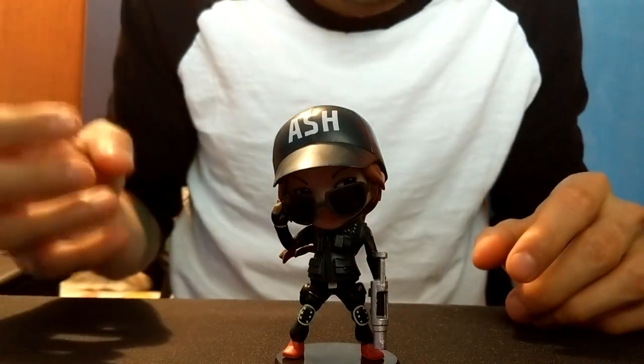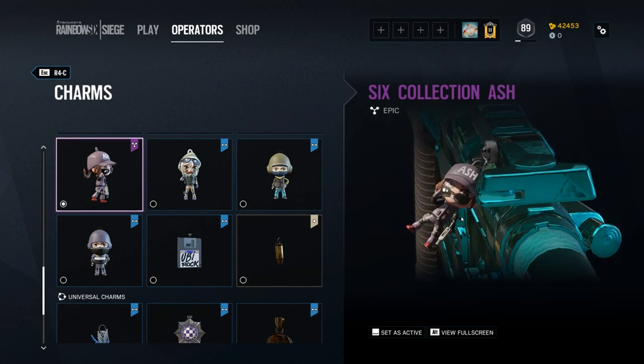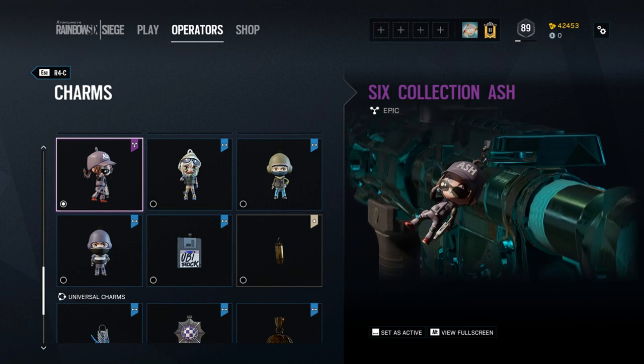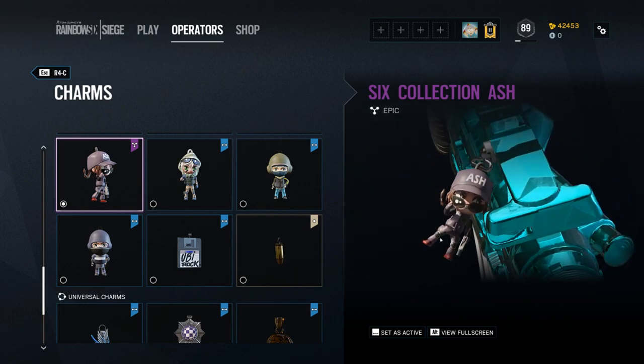Let's take a look at how the charm looks in-game. This is how the unique charm looks in-game — it looks exactly like the Chibi itself, except it has a little bit more glare on the sunglasses and her eyes look like they're full of energy. She actually looks happier in here.